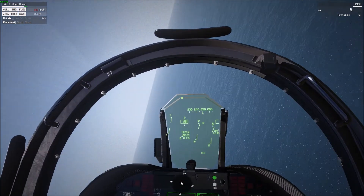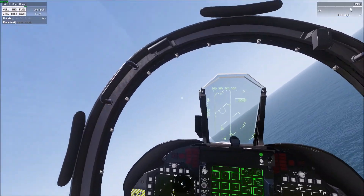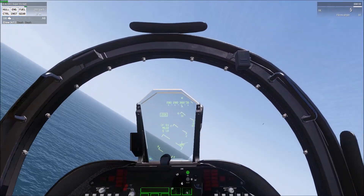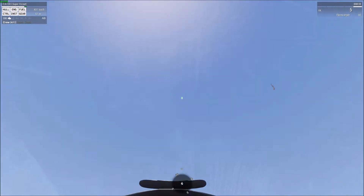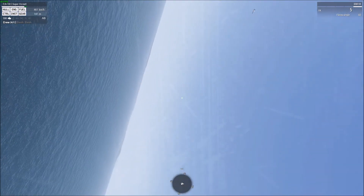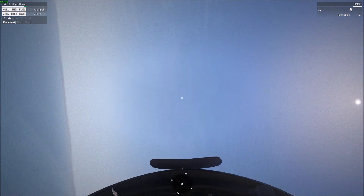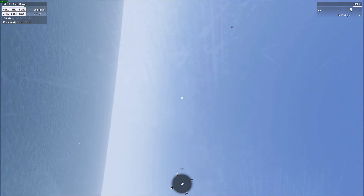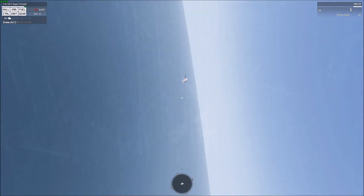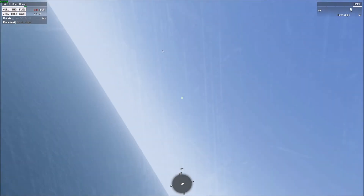Let's get into a bit of a turn fight here. We've already locked a guy that was way up off our high 12. I'm going to let him escape to the left a little. I want to demonstrate how high off the HUD we can get the lock on him. They're way up there off my HUD, way out of range. We'll go for this lower guy - just keep turning.